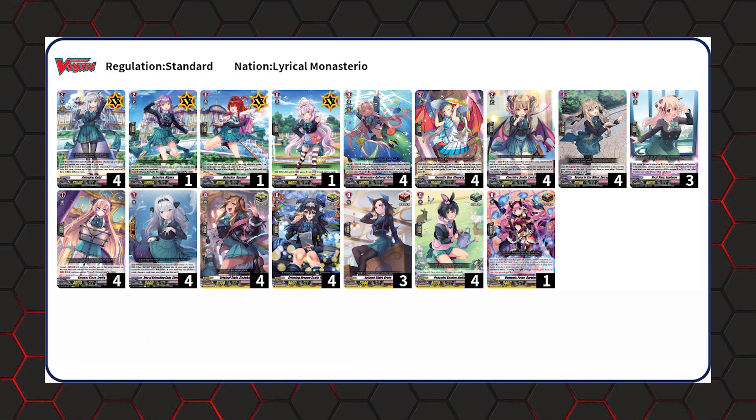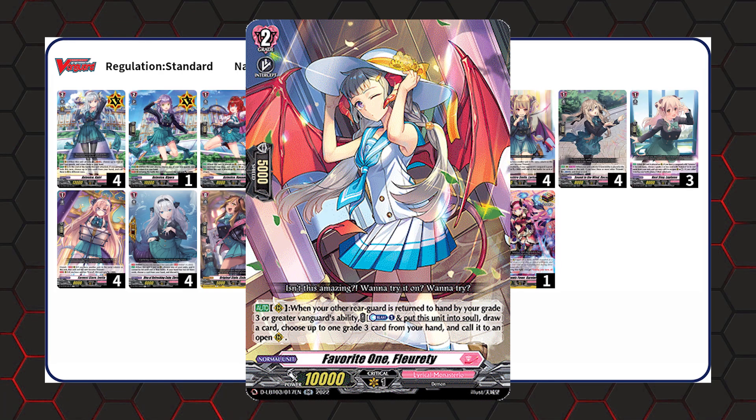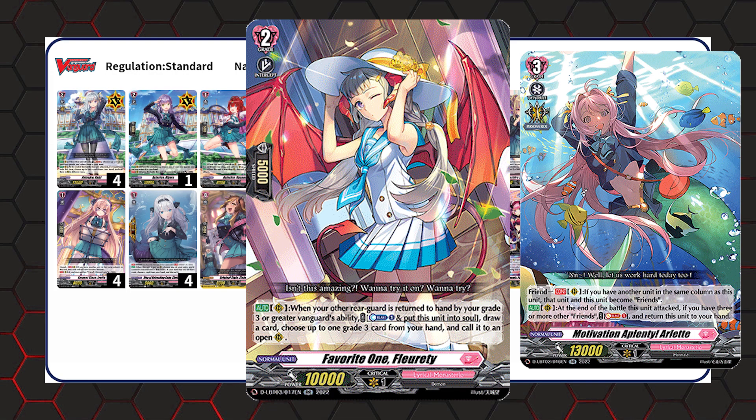The last non-trigger card is Fluretti. When your other rearguards return to your hand by your Grade 3 or greater vanguard's ability, you can Counterblast 1, move it to soul, draw a card, and then call a Grade 3 from your hand to an open rearguard. Our only Grade 3s are extra Kairis and Arlette, but Arlette is able to keep coming back into our hand. So what happens is: we attack with both columns, Arlette bounces itself back to hand, then we attack with Kairi and bounce more things back. Fluretti activates, you move it to soul and call Arlette back down. Then at the end of the battle, Kairi is able to call a column, and you have two more attacks ready to go.